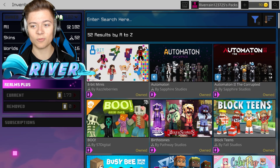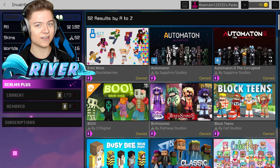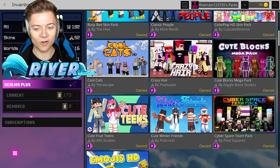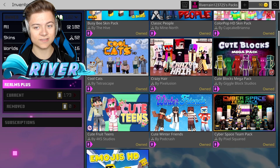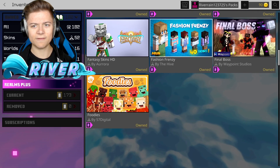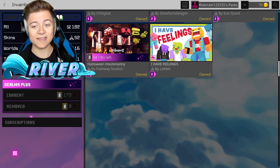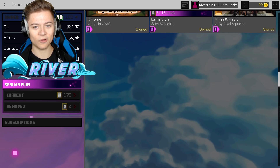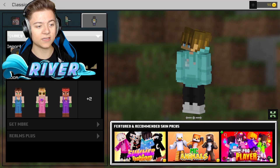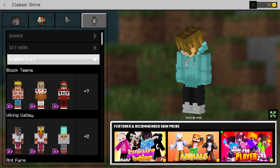Let's press Skins — as you can see we're now in the skins section and there are actually a lot of different insane skins here. There's literally so many skins, I'm not going to show them all in this video. We even have Hive skins in here too, and they're still loading in. If we press back a couple times and go under 'Owned,' there's actually a button right there for Realms Plus.